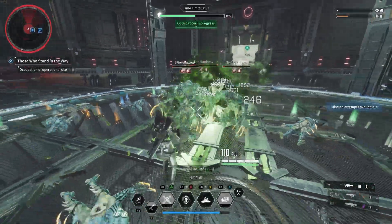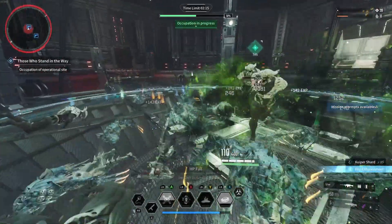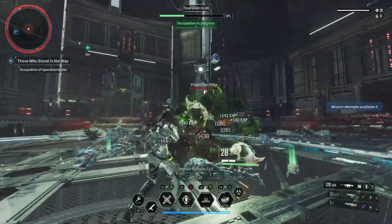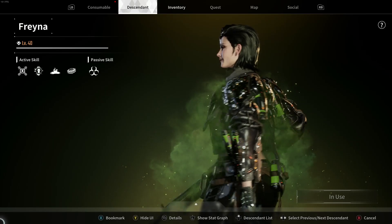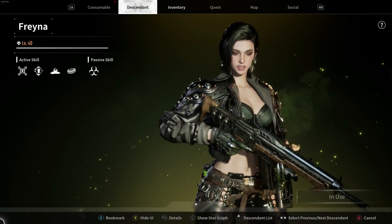Have you been looking for a descendant that can literally poison her enemies to death, or fire poison bullets at them inflicting damage? If that sounds like a descendant you want, Freyna is your girl.